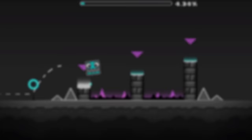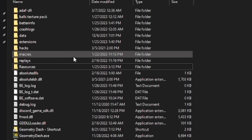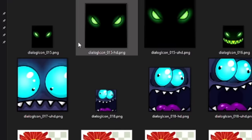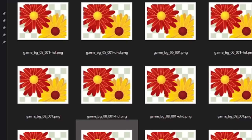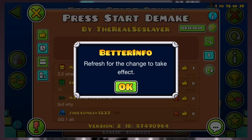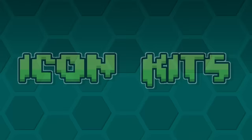Native texture pack support is something people have been asking for for literal years, since 1.9 even. I don't think this would be too hard to do — most texture packs are just copies of the resources folder with stuff changed, so you could probably just implement a way to apply other resource folders to the game. And if it's too hard to update instantly, you could just give the player a pop-up saying they need to restart the game for the changes to take effect.